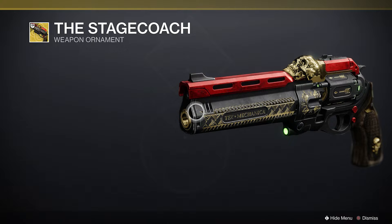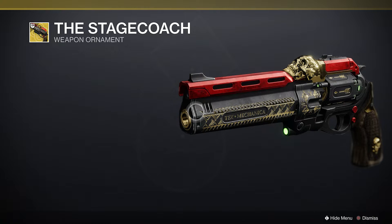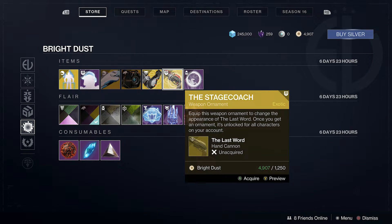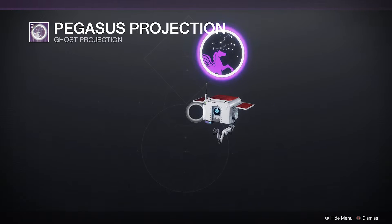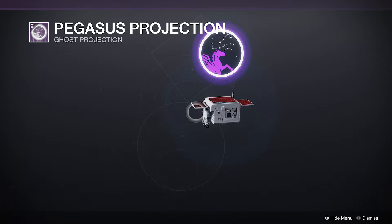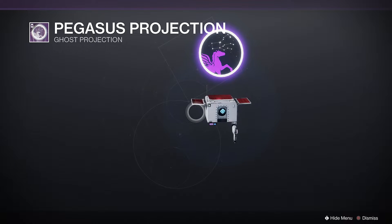We have the Stagecoach, an exotic weapon ornament for the Last Word. I don't have it here on my Xbox because I never did the quest here, and I don't want to sign into my PlayStation to get it, but it's a really cool ornament — available for 1250 bright dust. The ornament is 1500 bright dust. We have the Pegasus Projection ghost projection for 1500 bright dust, which actually goes well with my ghost and I might go for it.